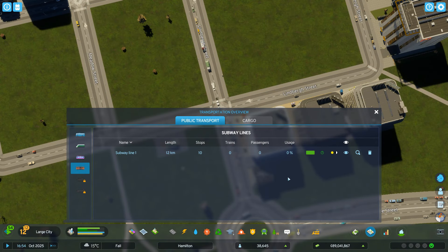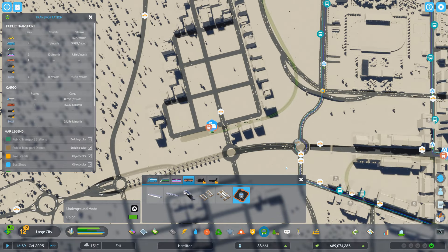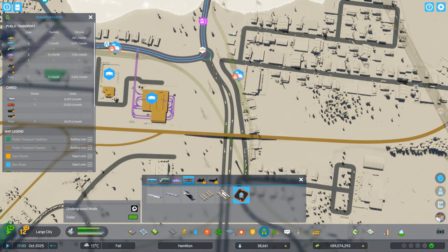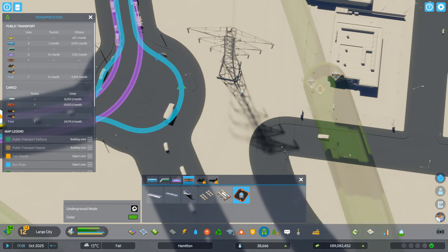Let's check — 12 kilometers, 10 stops. Subway line one. The color is okay. Then we have to worry about something else. Let's go back to this area here where we had some sort of troubles — I don't know why. It seems like it didn't go under.